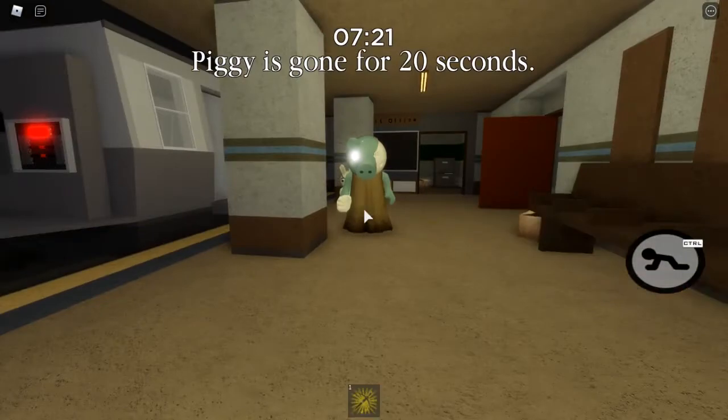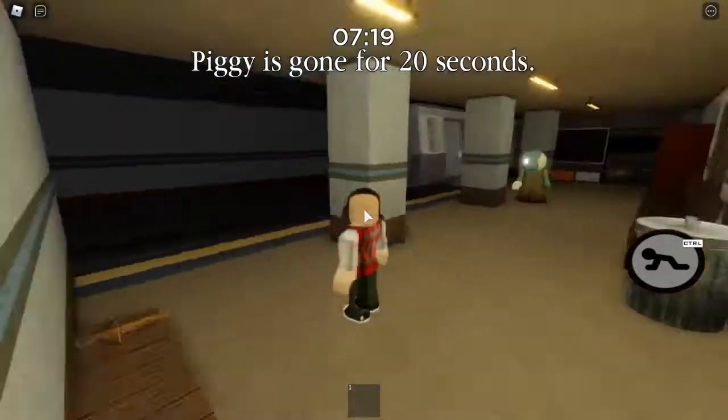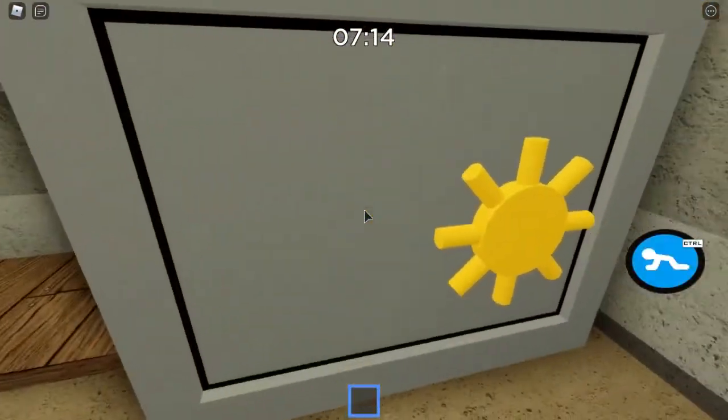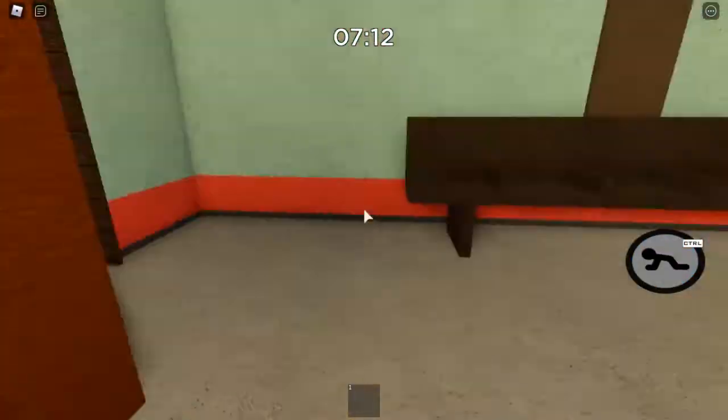Alright, and BOOM! That's how you do it. We're safe for 20 seconds. Let's pick up this gold key and unlock the gold safe. The red key — alright then.